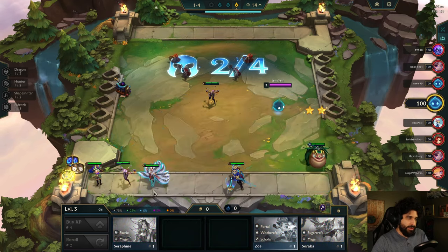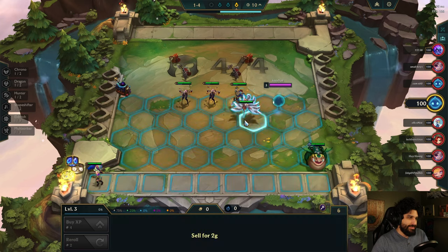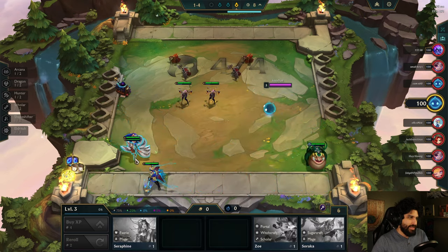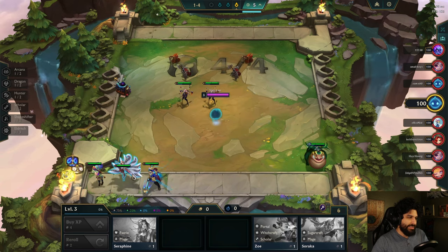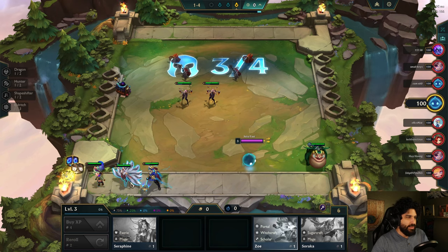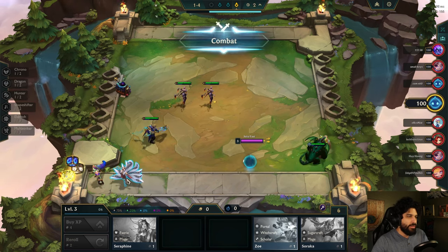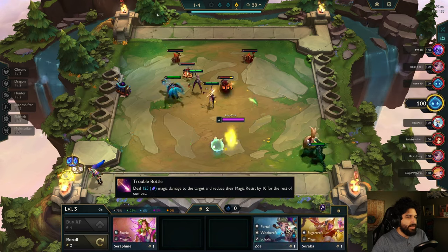Oh, I got a little Dragonfellow. Not a single active trait, huh? Could go Mage? Nope, none of these are Mages either. Let's put him in there just in case. No pre-level, no nothing. I'm gonna sell her right now.